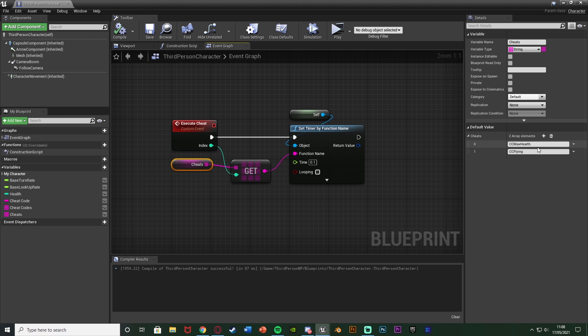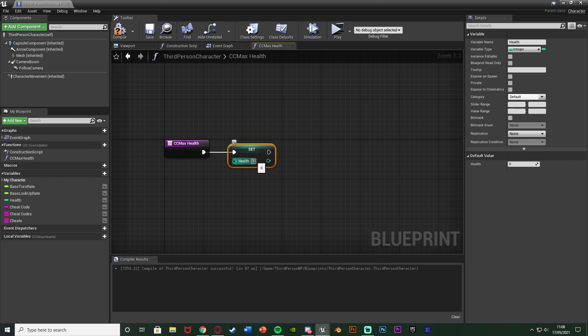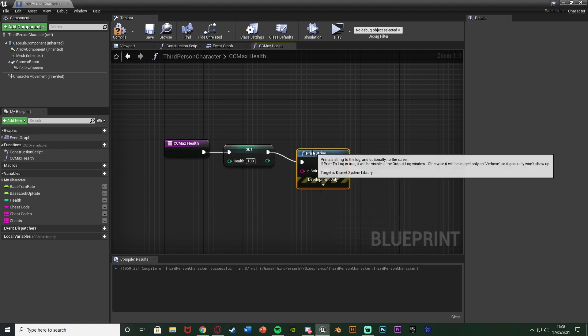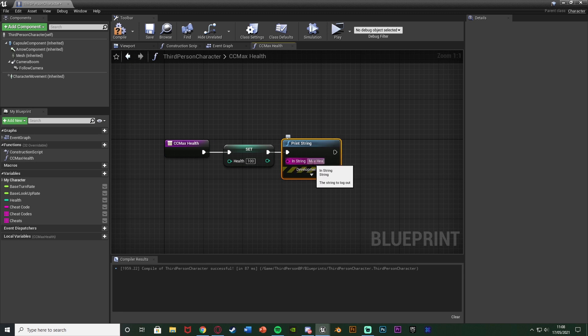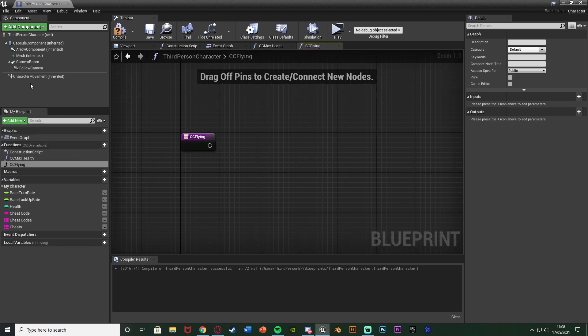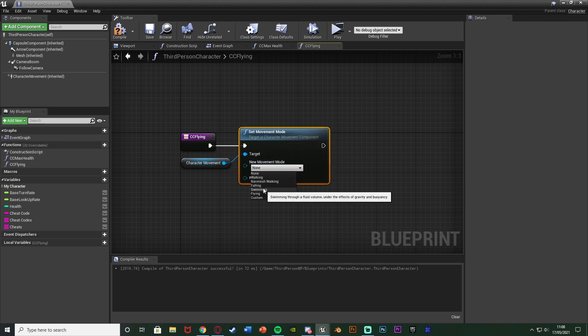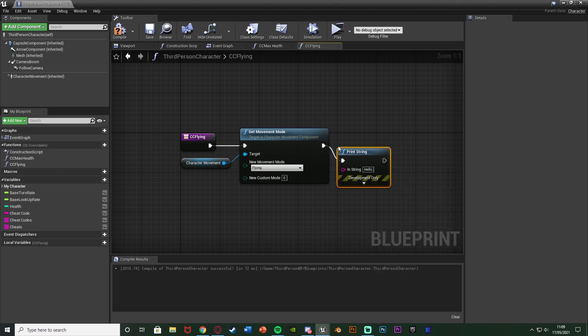Now let's create those actual functions. Add a function named 'cc max health' — the exact same name as in the array. Inside, simply set health to 100, then print a string saying 'max health'. You can do absolutely whatever you like inside these functions — these are the cheat codes that get executed. Compile and save. Add another function named 'cc flying'. Inside, set the movement mode to Flying via Set Movement Mode on the character movement, then print a string saying 'flying'. Compile and save — the code is done.